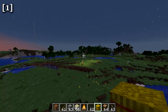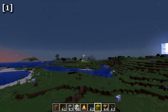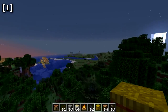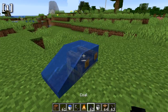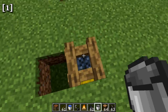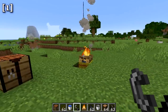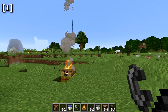The campfire can be extinguished by right-clicking with a water bucket, which waterlogs it. Right-clicking with an empty bucket removes the water, leaving an unlit campfire that can be relit with flint and steel. This means you can automate turning the campfire on and off. An automatic campfire tutorial is linked on screen. You can also waterlog and relight campfires as needed.